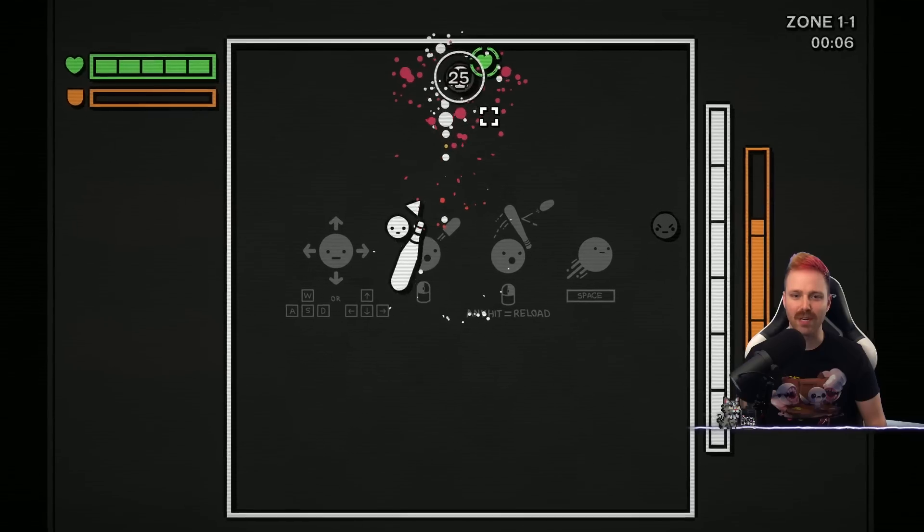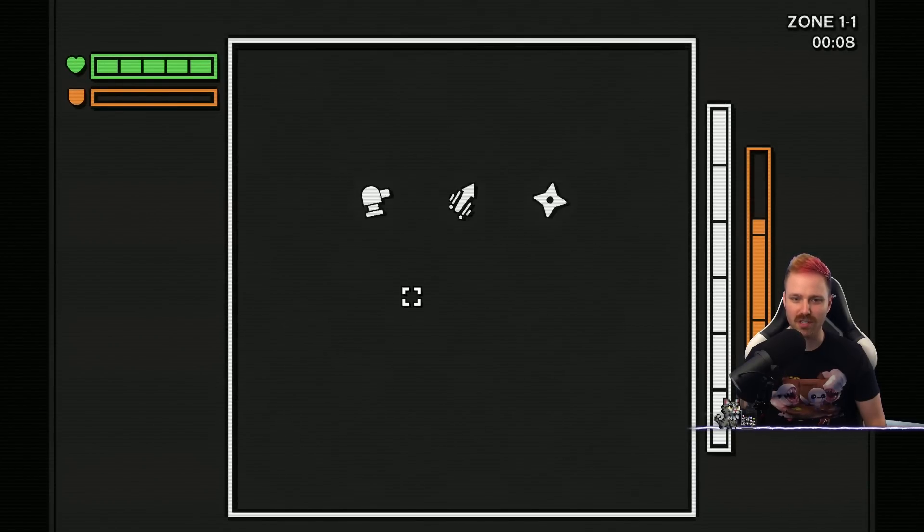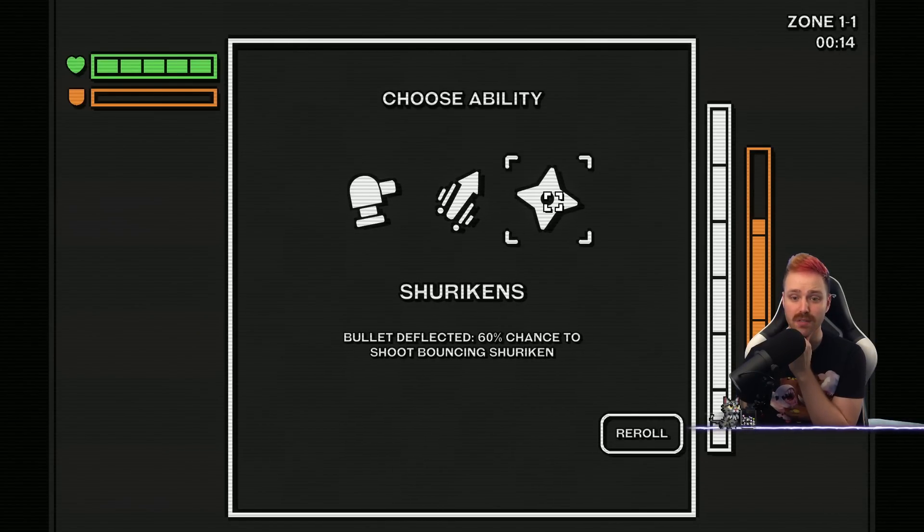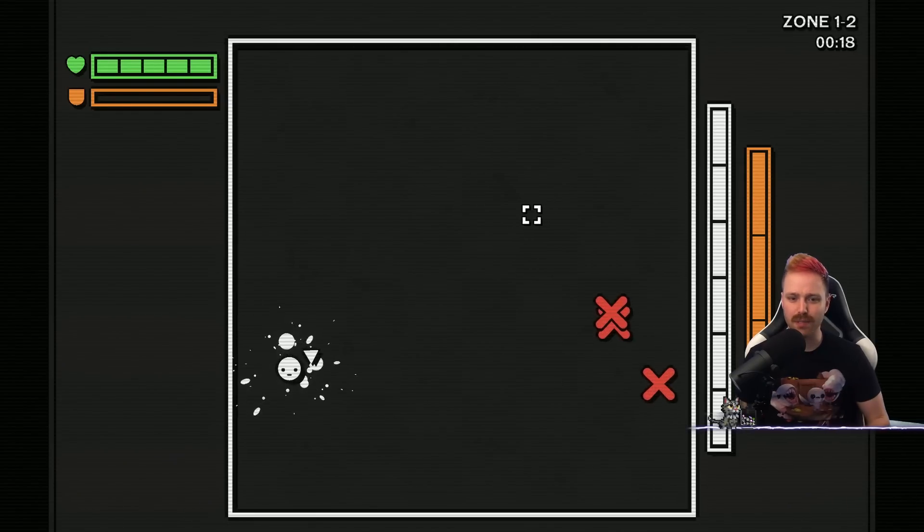I think after this we're going to play Potrix. Turret. Blade dance — enemy death, shoot four blades to random enemies. Bullet deflected — 60% chance... we're deflecting a lot of bullets. That sounds nice.